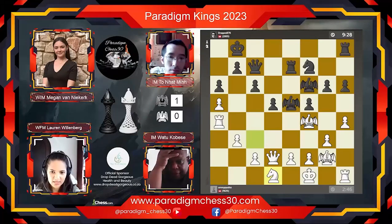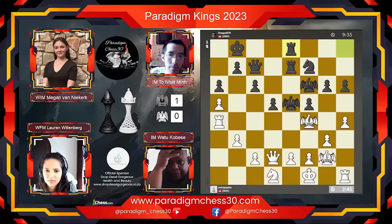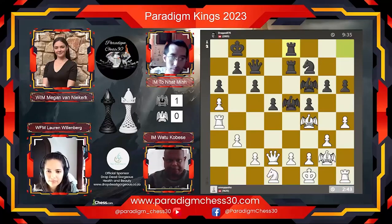We're going to give the guest connection another try, but let's see what's happening on the board. Watu is taking more of a defensive stance today, just deploying his pieces.